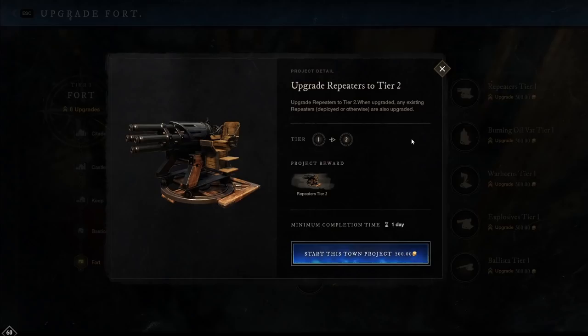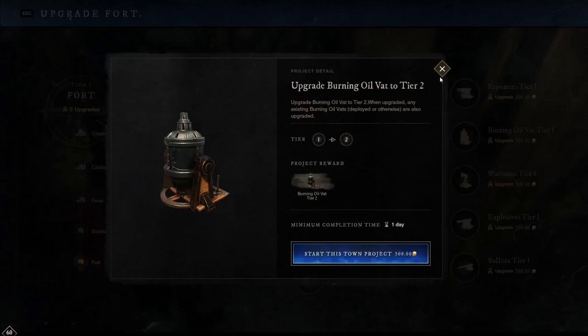First we have the repeater. This is a really good anti-personnel gun — it's great at getting an individual target shredded. This is something you may want to rely on when capturing or defending a fort, as it can do both quite nicely. The next thing we have is the burning oil vat, which is a device over top of gates. You activate it to pour oil down. It's good when people are trying to siege the gate — you can dump an AOE fire field on top of them, which pretty much shuts down any advancement on a gate wall.